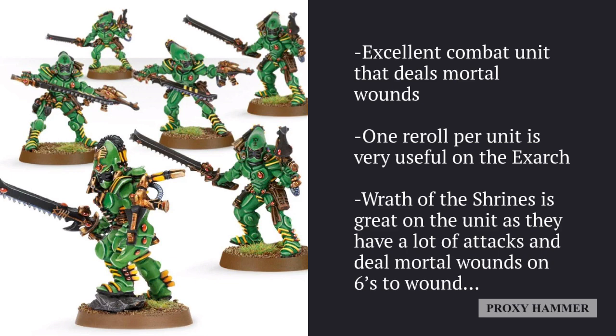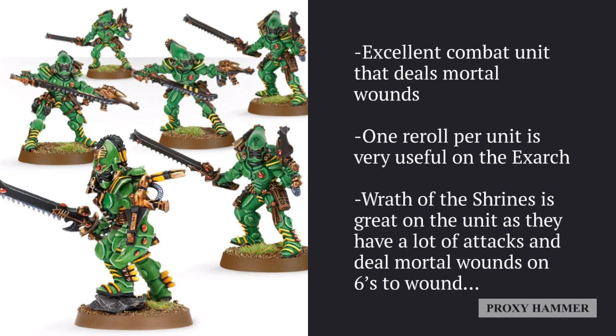For every six you roll to wound against an infantry target, you're dealing a mortal wound in addition to any other damage. Striking Scorpions can just mulch through just about anything in a Biel-Tan craftworld, especially as a large unit of 10. As long as the target is an infantry unit, they will chew through it with absolute ease. Especially with things like Guide, they can wreck just about any infantry-based unit, even extreme Death Stars, as long as they're susceptible to Mandiblaster fire. That's my pick for Biel-Tan — Striking Scorpions benefit massively from the Wrath of the Shrines ability.